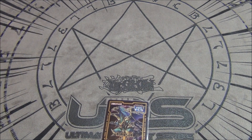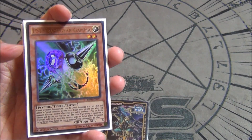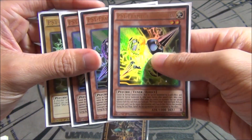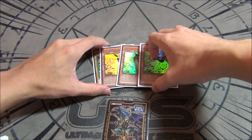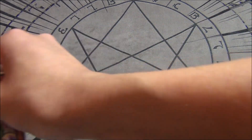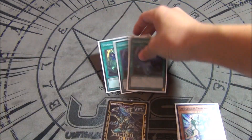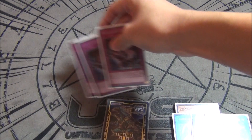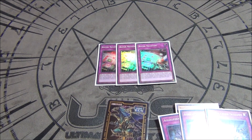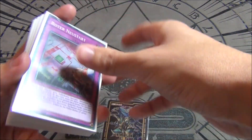For the side deck, this is a generic build right now. We have three Gammas plus the driver — one of the best hand traps versus combo decks, and searchable with Lambda. Two Prank-Kids Meow-Meow-Mu for going second, helping OTK and popping problem cards. Twin Twisters for backrow removal. Evenly Matched for going second. And our god card is Red Reboot because we can OTK fairly easily with three Rekindlings — if we draw this alongside our Rekindling play, they're probably going to die.